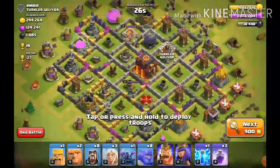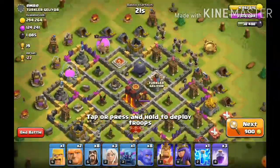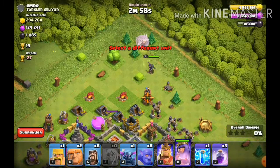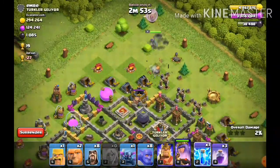This guy has 294,000 gold and 1,000 dark elixir. We're going for that dark elixir, so let's put our archer queen down up here and place her right there.